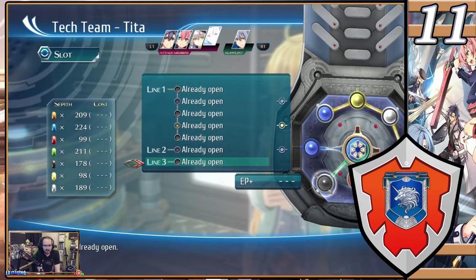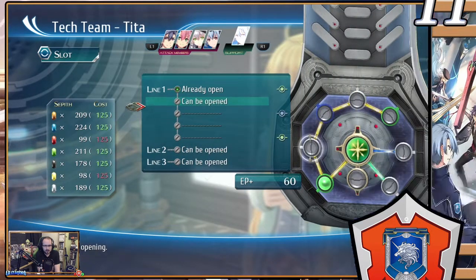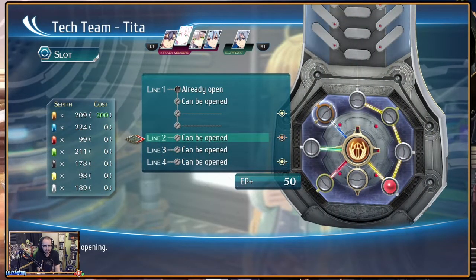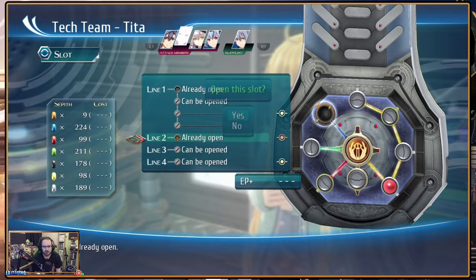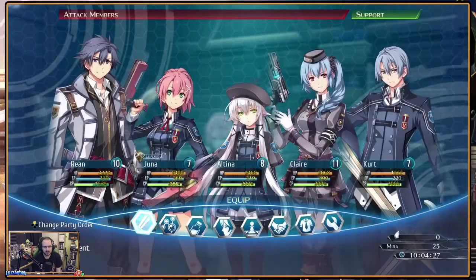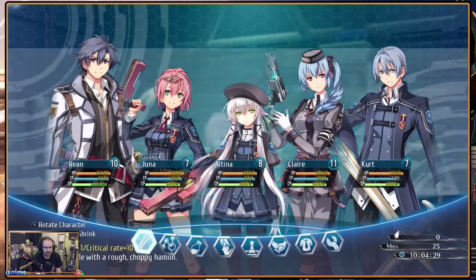Welcome back to Trails of Cold Steel. Last episode we arrived in the province of Sutherland for the first day of field exercises. After making camp, with each class at different tasks, Class VII found out their mission consisting of wide area patrol and helping out the locals, with their contact being the local Marquis. We started heading up the South Sutherland highway towards Saint Arc, having battled our way along to the city's outskirts.